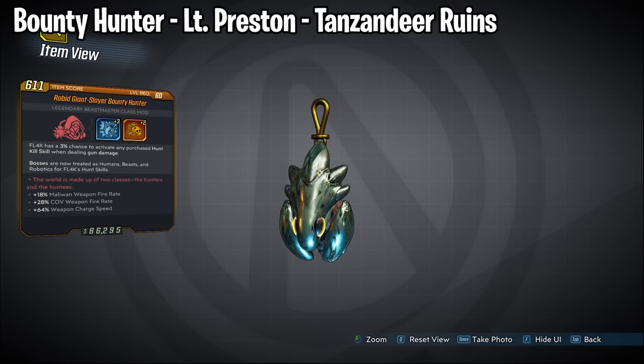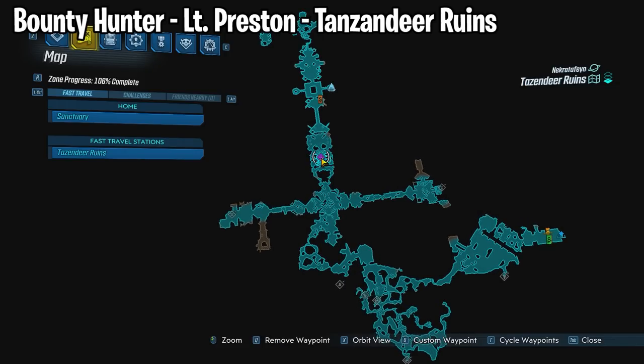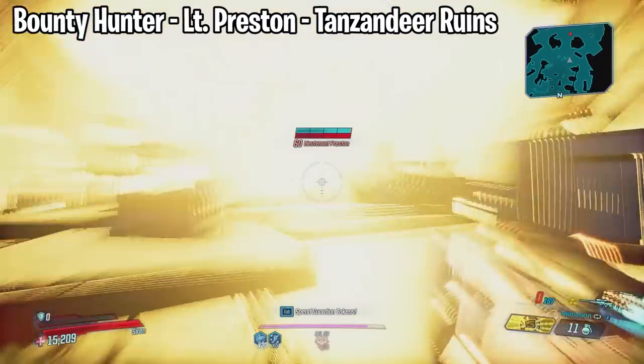Starting off with Flak — he has the Bounty Hunter which drops from Lieutenant Preston. He is located at the Tenzendir Ruins at the spawn shown on the map. Make sure to take the elevator up top where there will be a closer spawn point.